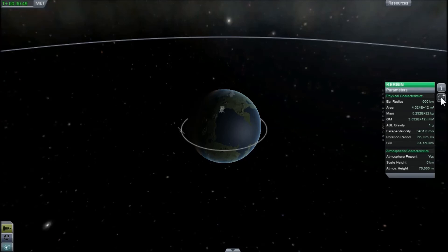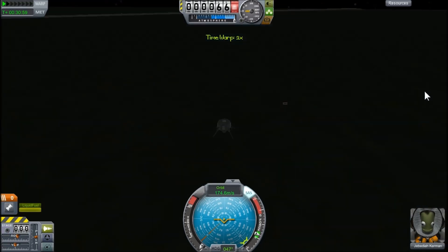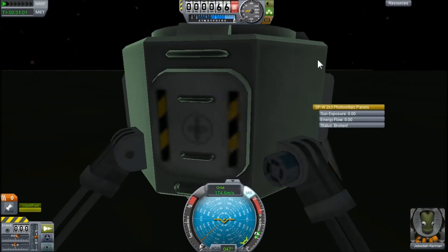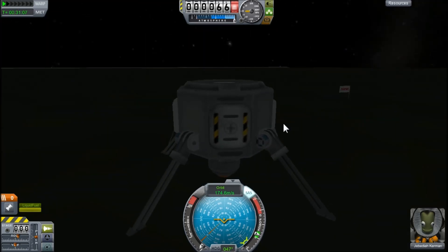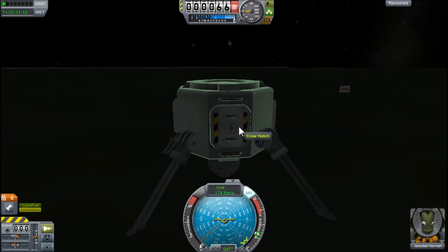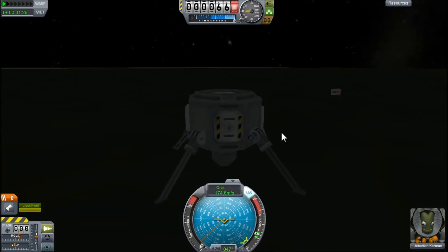Six hours is Kerbin's day length. I'm pretty sure the orbital surface speed difference is around 174 to 176 meters per second, so about 175 meters per second. I hope you guys enjoy this video — if it helps, give it a like, subscribe, and comment. If there's something wrong, tell me. Maybe one or two people can tell me to make a remake of this video and I'll get to work. In a remake it'll probably be more clear with specific details, or I could make a part two of this training video.